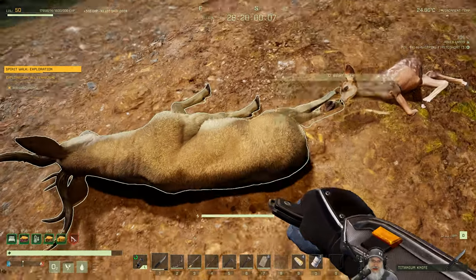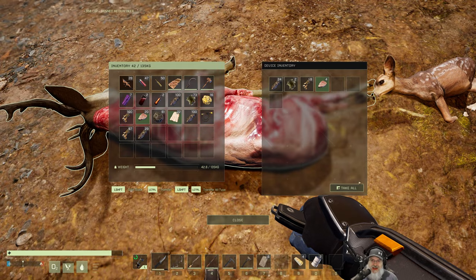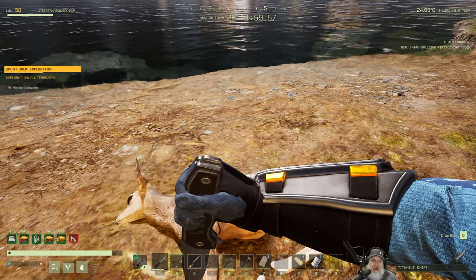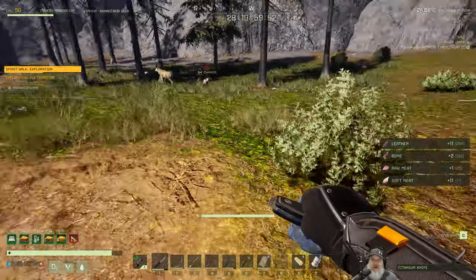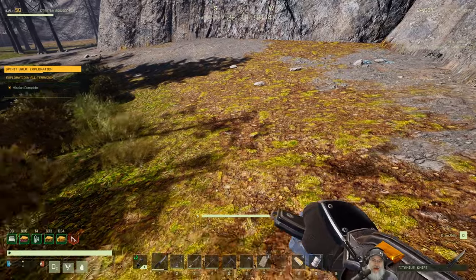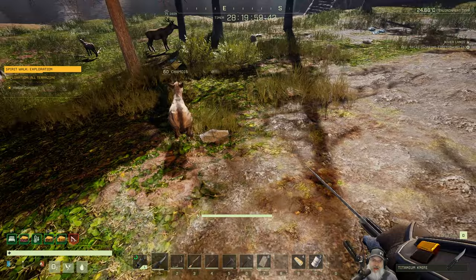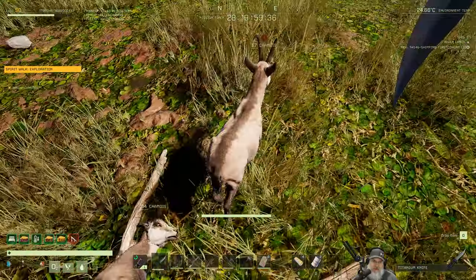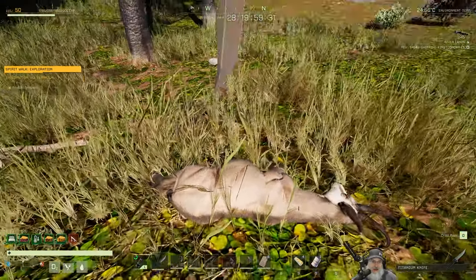Sorry baby deer, I know that's brutal, but we need your bones — that's all there is to it. Grab that and get the bones. I'm not really seeing any deposits over here. The scanner is something you have to purchase in the workshop and bring down with you as an exotic item, so it's not something you can make down on the planet. That pretty much clears all the critters.